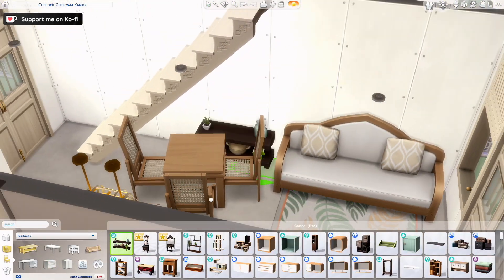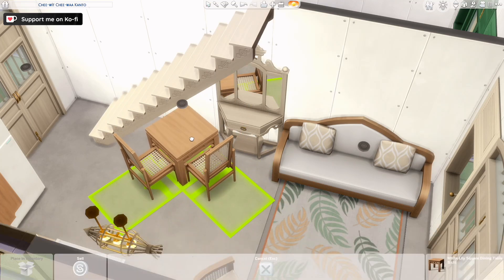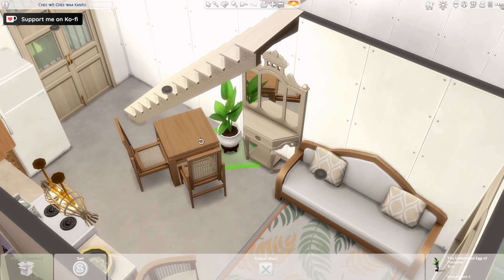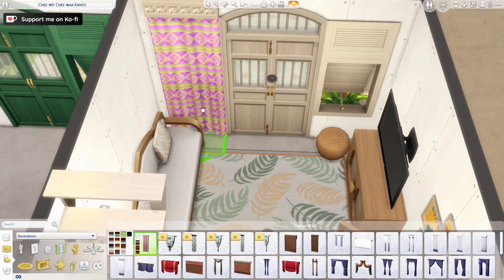Downstairs you have the kitchen, dining, and living spaces in all of them. Upstairs you have the bedroom and the bathroom. This first one is for an older couple — not seniors, but like 50-ish, maybe like my parents around that time. They almost have their kids out of the house in our case.